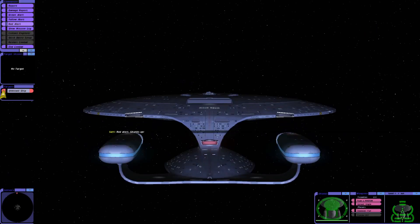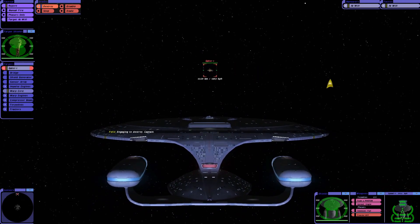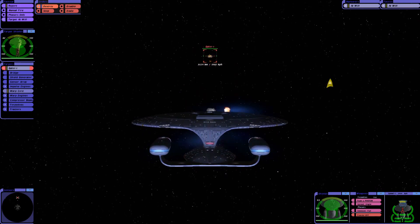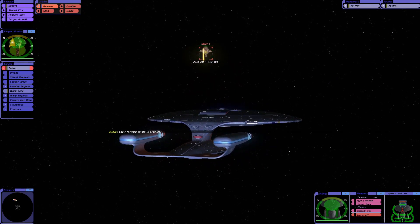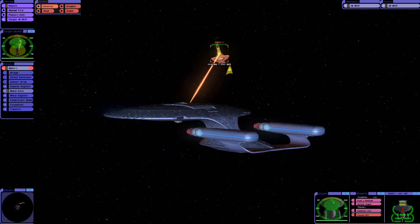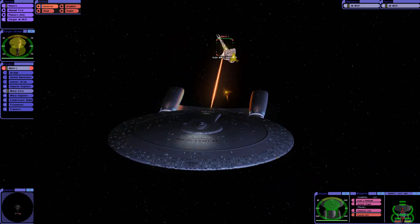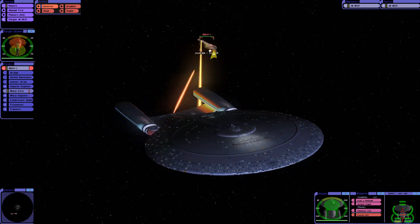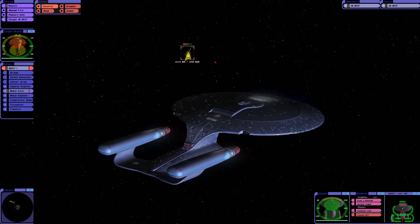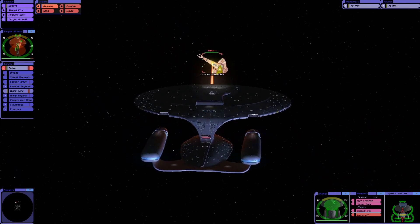Right, here we go — straight to red alert. Let's target the Galor; we'll go for the warp core and destroy. I'm going to give the crew initial control of the ship but may take over as the battle progresses. We've dropped their front shield pretty drastically in that first engagement. I'm taking direct control to circle around and fire off my rear photon torpedoes — a fairly devastating barrage. Impulse set to nine. Let's get around for phaser fire and photon torpedoes away. That did a lot of damage.